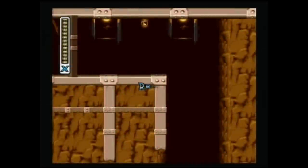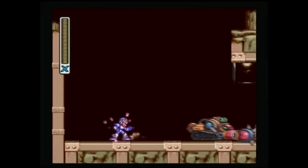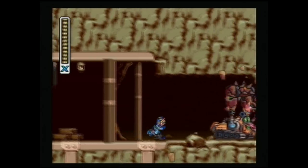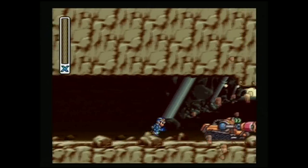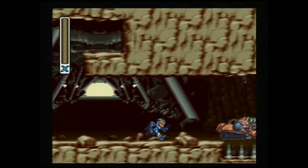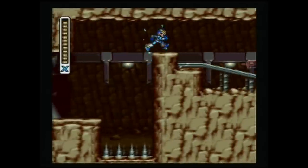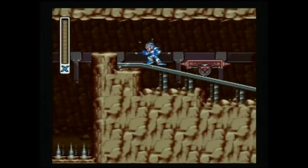The important part is to stand anywhere on the upper platform — the energy capsule is not important. Which brings me to some common misconceptions that would make anyone cringe at the idea of even trying to get the Hadouken. Your life does not need to be full by the time you get to the ledge, and neither does your weapon energy. Your sub tanks do not need to be full before you get to the ledge either — this is also not true. And lastly, you do not have to do this in one run. You can leave the level and come back, and as long as you reach the platform four times you will get the Hadouken.